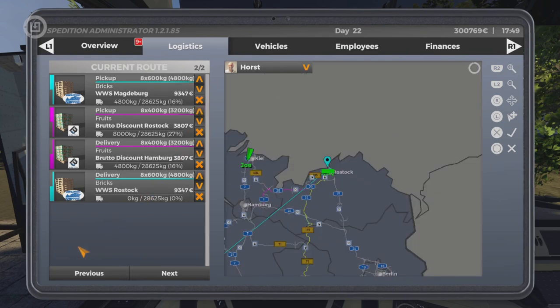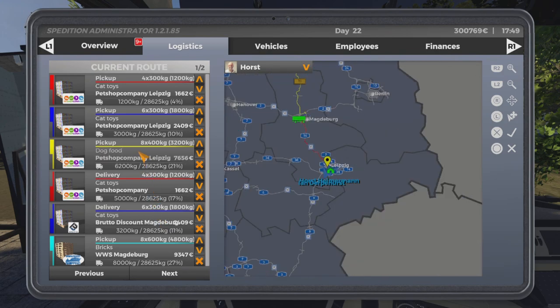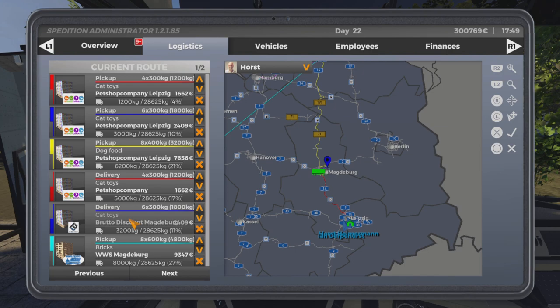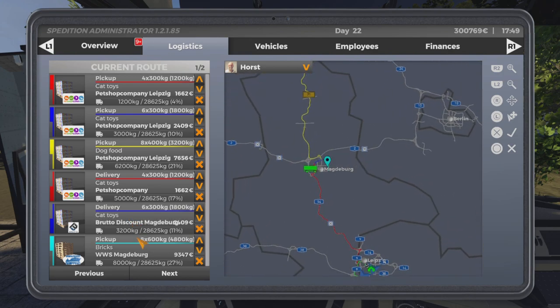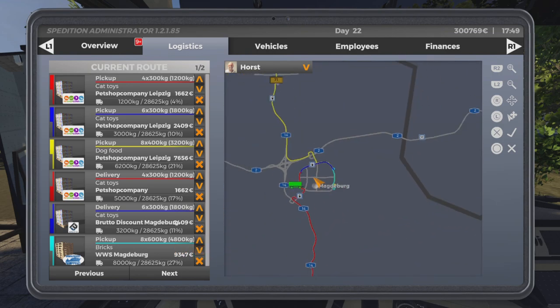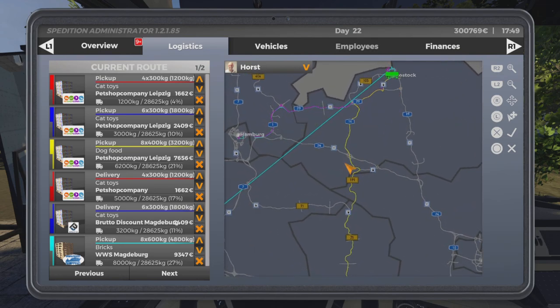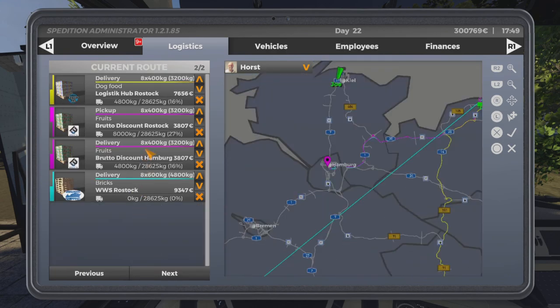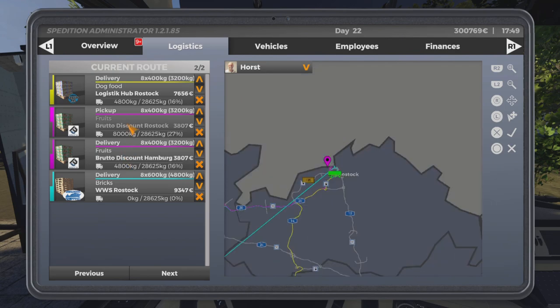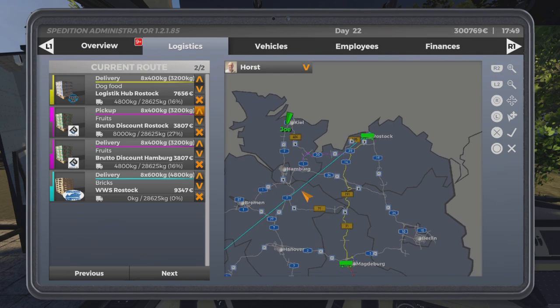Where's he picking things up from Magdeburg? There are the pickups, then delivery to Magdeburg. He delivers the toys there and picks up the bricks there. You can see that he picks it up there, and he's going to be taking it up to Hamburg. It will go up to Rostock first where we deliver the dog food to Rostock, and then take it over to Hamburg.